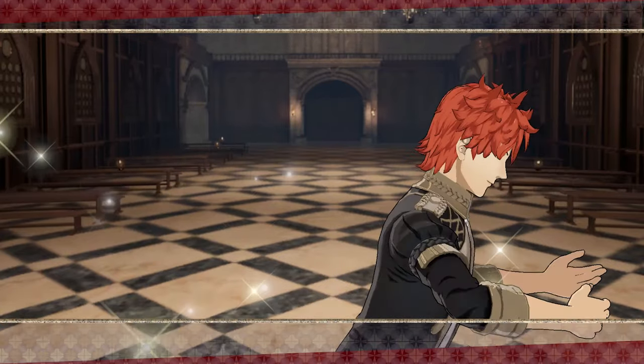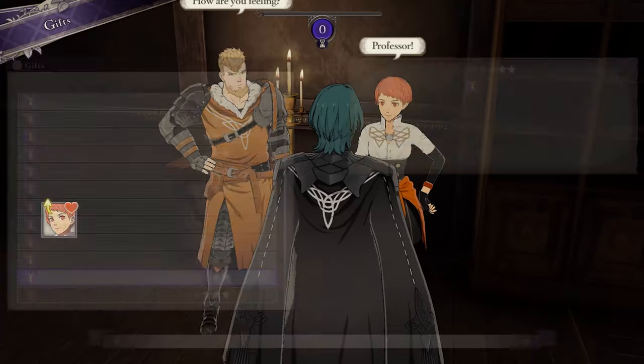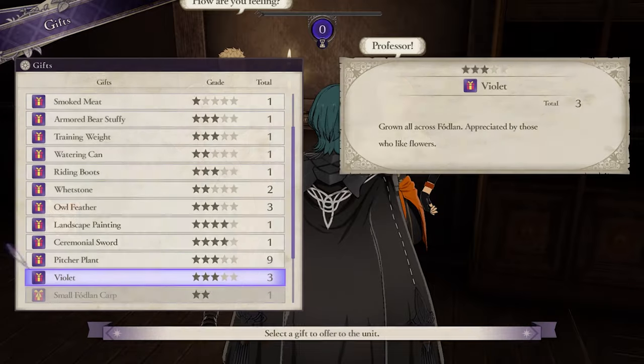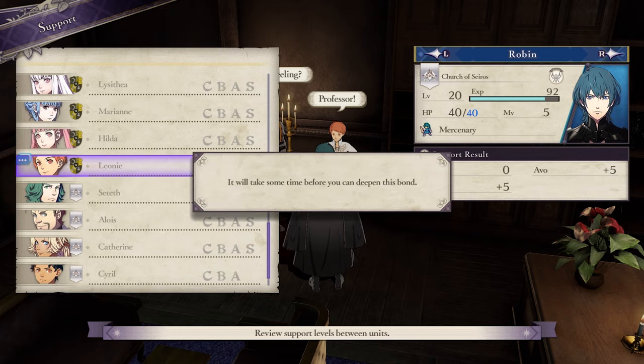Remember, this method works on every student. You don't have to match stats with them to recruit them — all you have to do is give them items to boost their support. So we're giving Leone a ton of items, and there, she's at B support now. At this point, you're going to want to save the game, then wait.